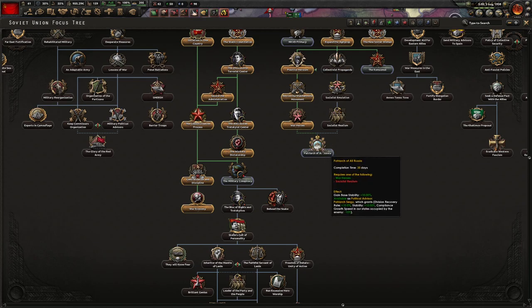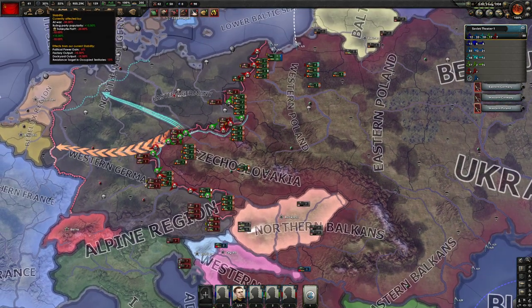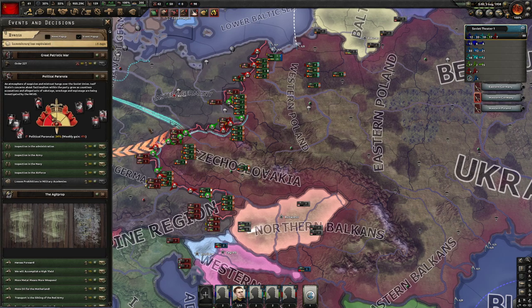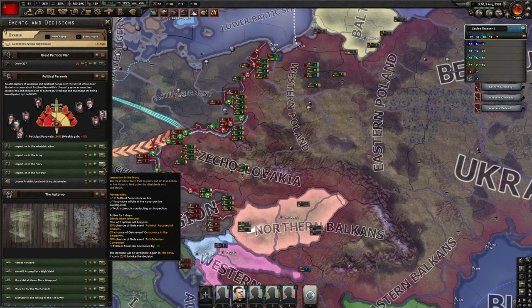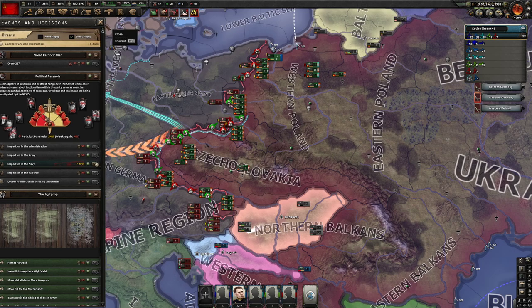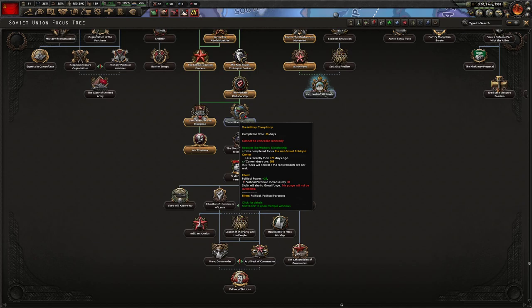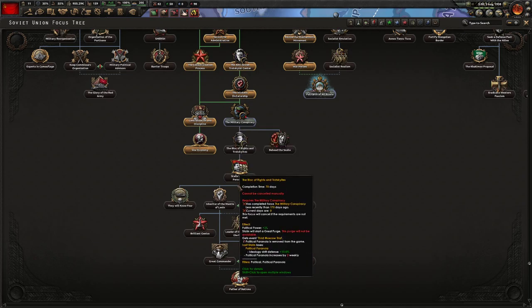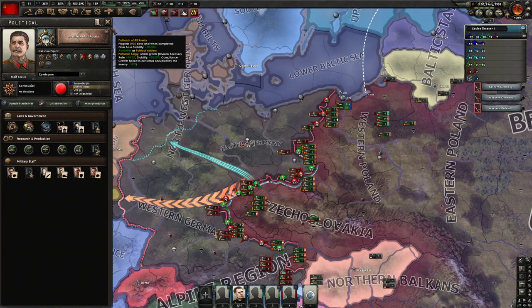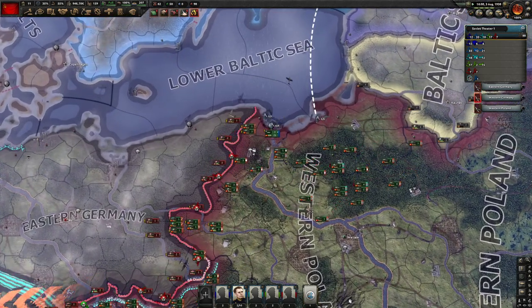We got the War Heroes focus so we'll get Patriarch of All Russia and then go into the military conspiracy. Patriarch of All Russia is going to give us our stability back. Political paranoia is getting quite bad. Let's infiltrate the navy and start doing this stuff. Stability is pretty bad — Patriarch of All Russia will give us base stability plus 10, which will be awesome. Then I think we need to do a purge to decrease the political paranoia and stabilize the country.